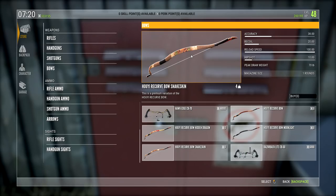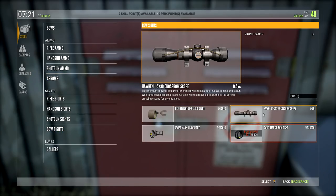I've decided — I'm going to play with the crossbow today. I want to be Daryl Dixon. They did add a Hawken crossbow scope: a premium scope designed for crossbows shooting 300 feet per second and faster, with three duplex crosshairs and variable zoom. So I'm gearing up with the crossbow and this scope on top. The DLC costs $3.99, which is just under three pounds in the UK — not expensive at all considering everything we just saw.